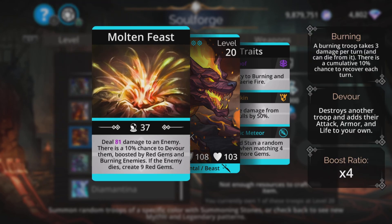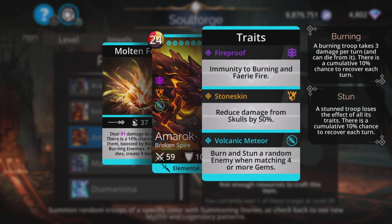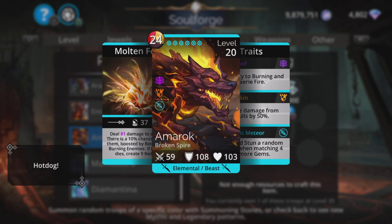Amarok deals a good amount of damage to an enemy and there's a 10% chance to devour them, boosted by red gems and burning enemies. So the more burning enemies you have and the more red gems on the board, the better chance you get of that devour. If the enemy dies, create nine red gems — and Amarok uses red, so it can get charged up really quickly and do it all over again. Reduce damage from scars by 50% is good, and burn and stun a random enemy when matching four or more gems actually helps the devour chance. In a red-heavy team that generates tons of red, Amarok is really really good.